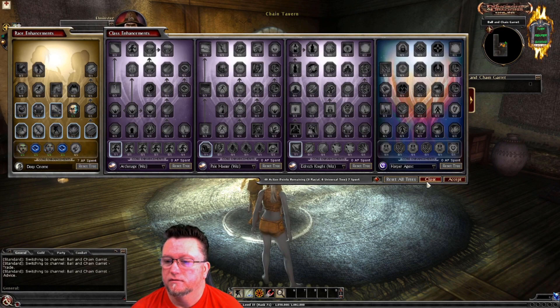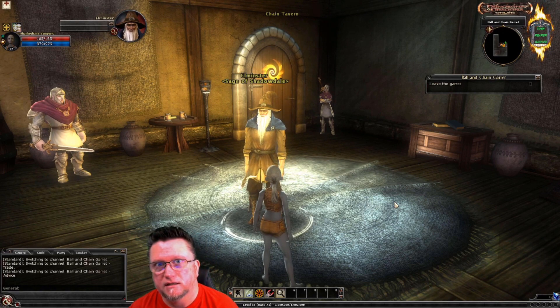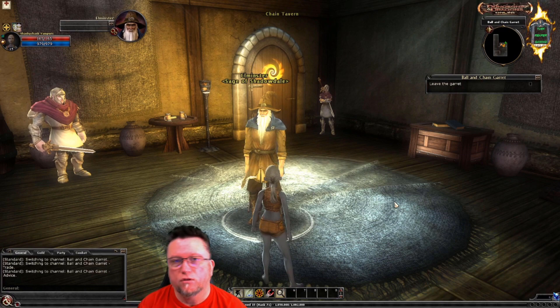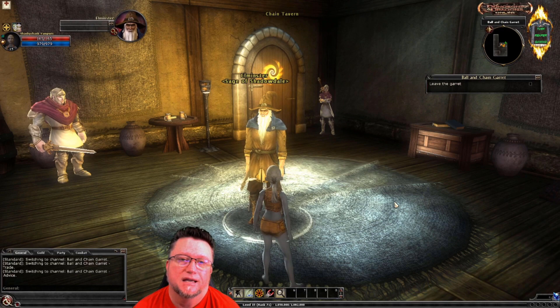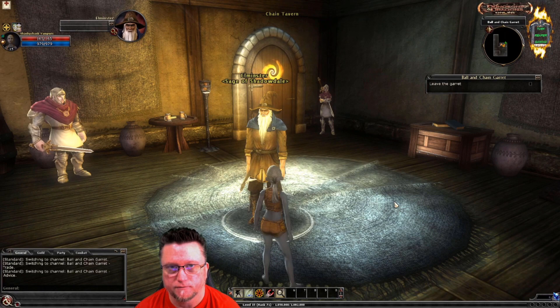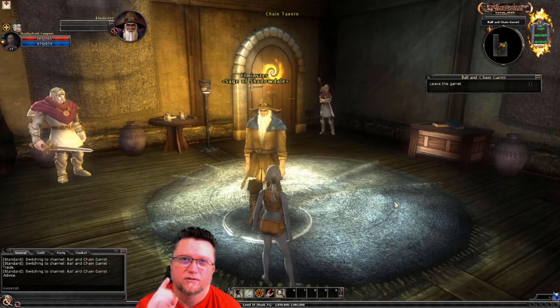Alright guys, that is what we got for the deep gnome. Tell me your comments if you like the deep gnome. The benefit, either way — I'd say taking the time and creating your own deep gnome instead of doing the auto leveling to 15 because you're impatient is actually going to benefit you more, mainly in your spell book — the spells that fit your play style as a wizard. Thanks for tuning in, leave your comments down below, stay safe and stay healthy. Catch you next time.